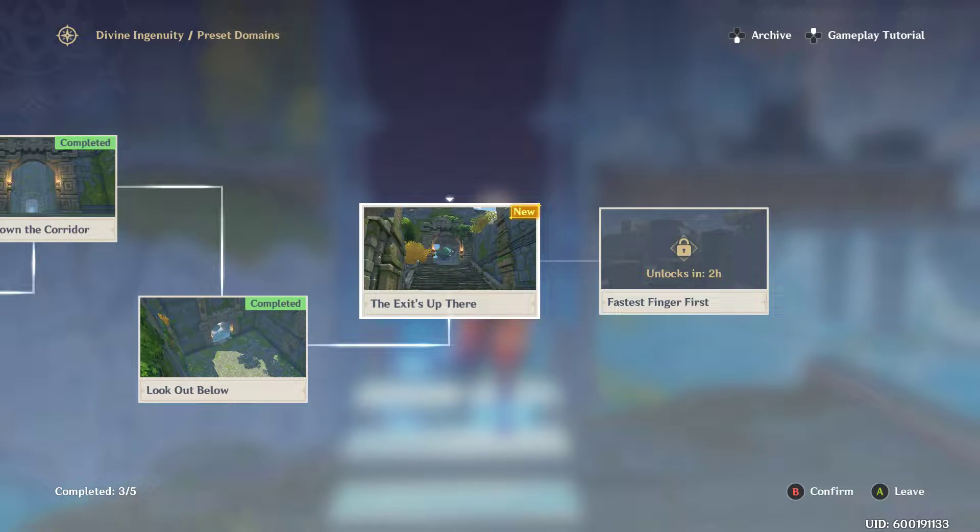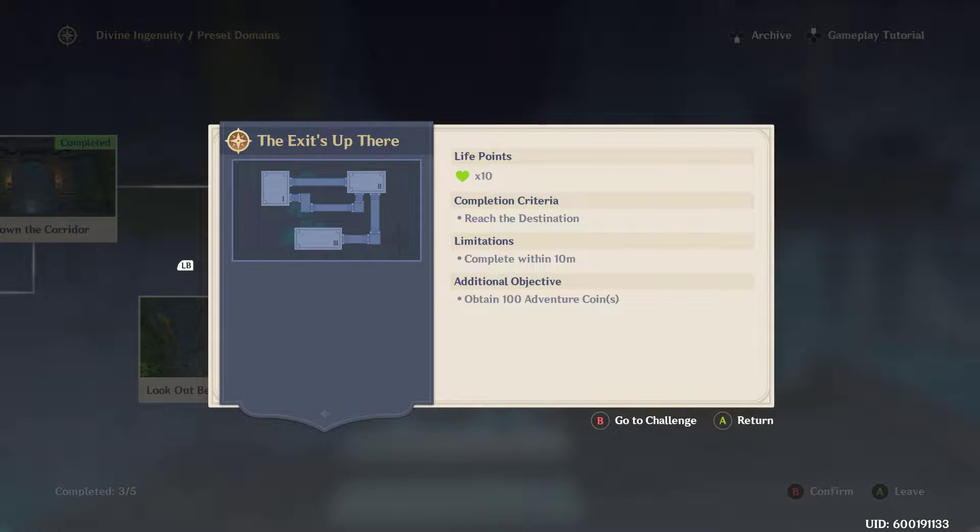So, part of trial number four — let's see. Obtain a hundred coins, complete within ten minutes, and you have ten lives.